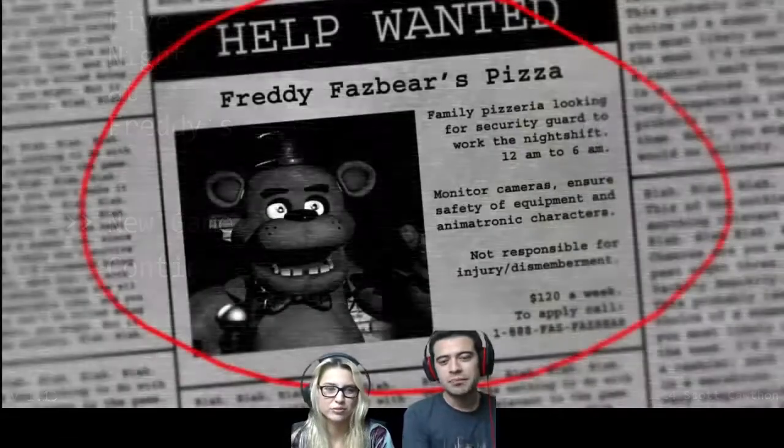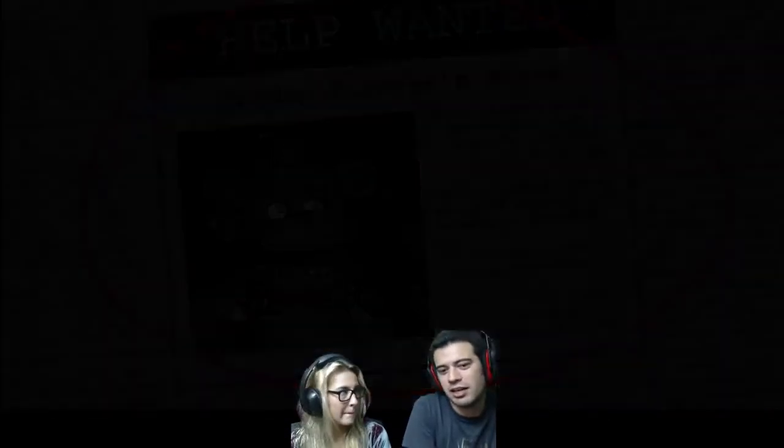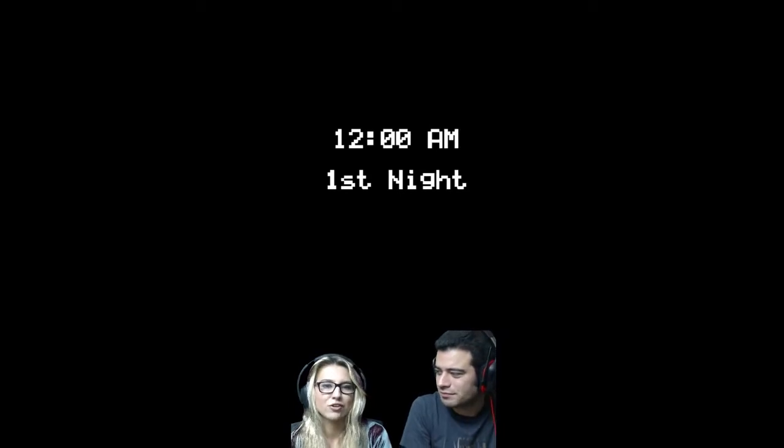So what are you having trouble with? So this is like the help wanted sign. They asked for the guy — for you to be the employee. Yeah, you're the employee. You're like the security guard. You gotta check out these animatronics. I wouldn't hire me, but okay.